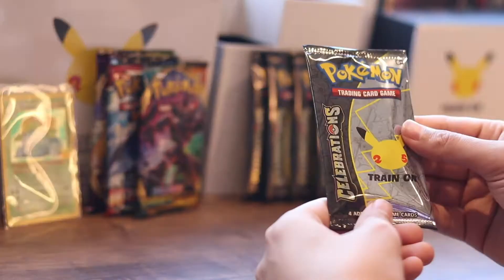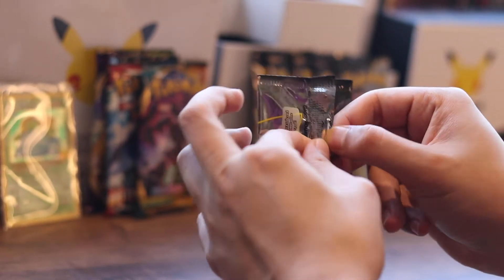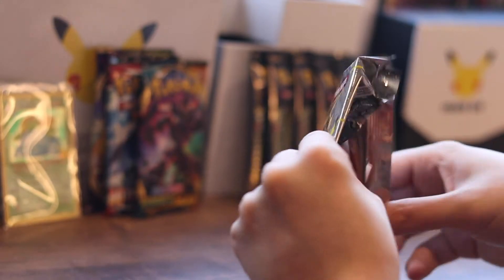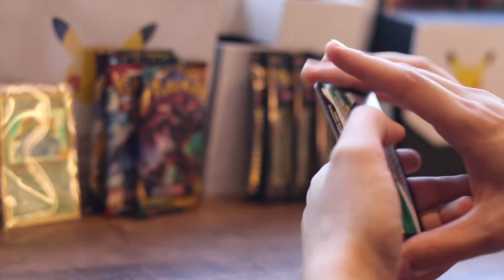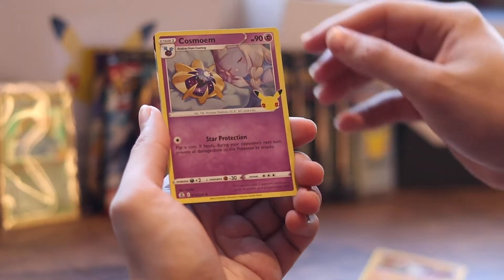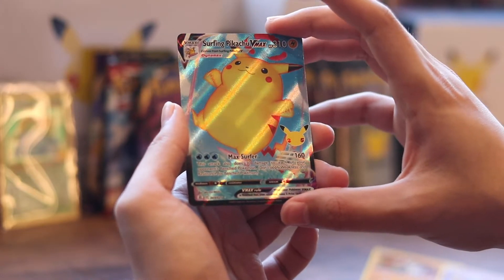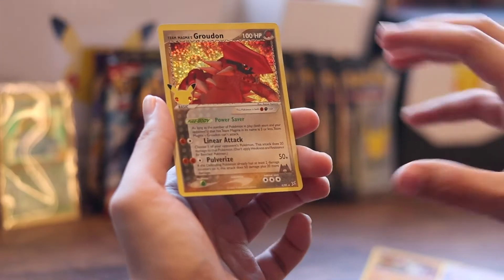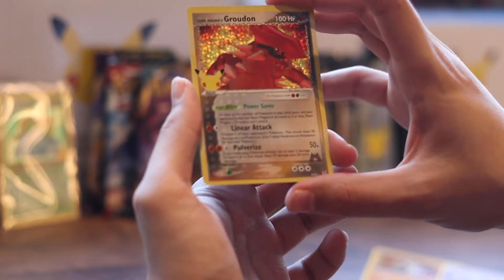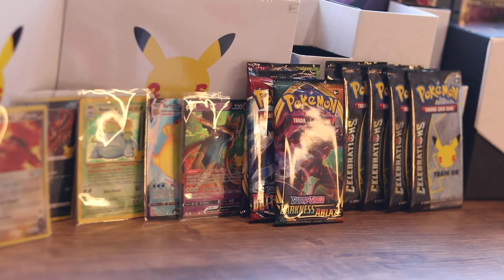Back to Celebrations, pack six. Base set - let's go. Groudon, Cosmoem. Surfing Pikachu VMAX - big chunks, chunky chunks. Max Surfer 160. And a Groudon. Team Magma's Groudon! Classic set - all textured, feeling nice. Team Magma's Groudon - we get Groudon and Team Magma's Groudon in the same pack!